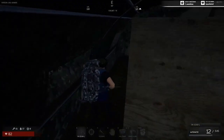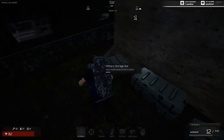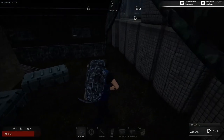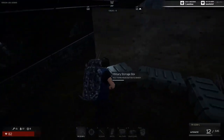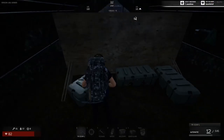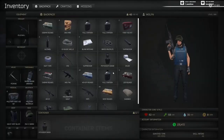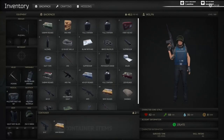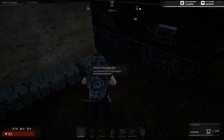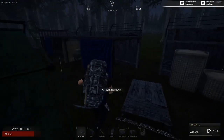Just complete the looting distance as fast as possible — grab everything. You can throw away what you don't need later or drop it from your loot. Just grab absolutely everything as quickly as possible so you can place yourself in a position where you can defend, because running around doing the crates puts you at risk. People can sneak up on you and kill you.